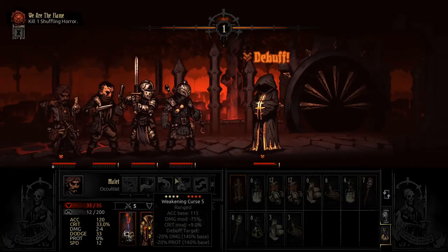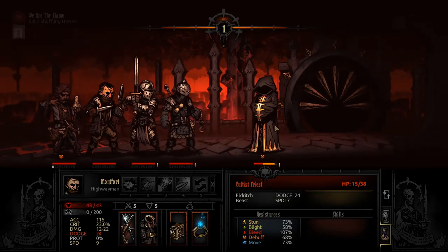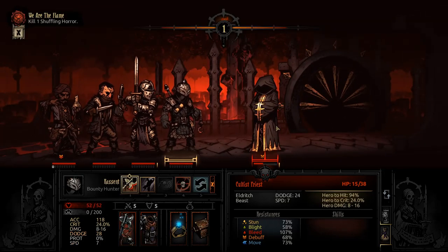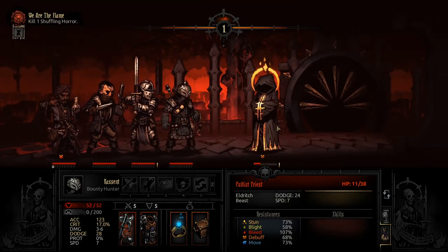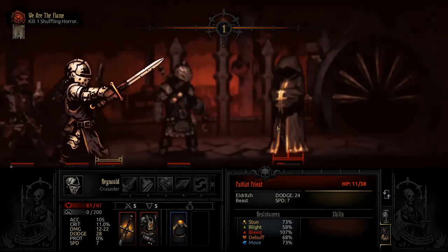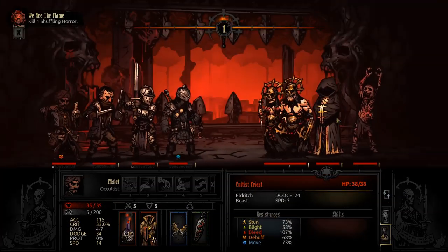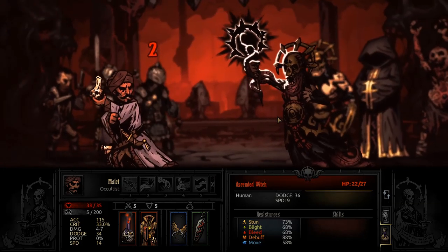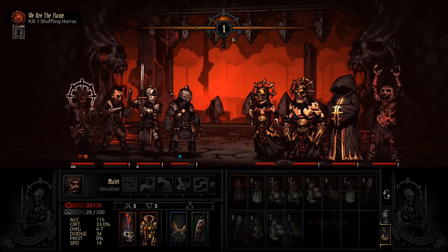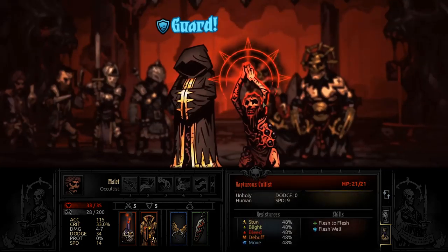Cultist Priests get one action, their HP is fairly high — almost sitting at 40, at 38 — and their resistances are all fairly low besides their bleed resistance. Stun resistance is pretty high at 73%, but it's still about a 70% chance to land with a 140% base chance. They are Eldritch and Beast, which means Occultists and Houndmasters have an inherent skill advantage against them. Any Slayer Rings and quirks would help this as well, but we'll save that for composition and trinkets later.